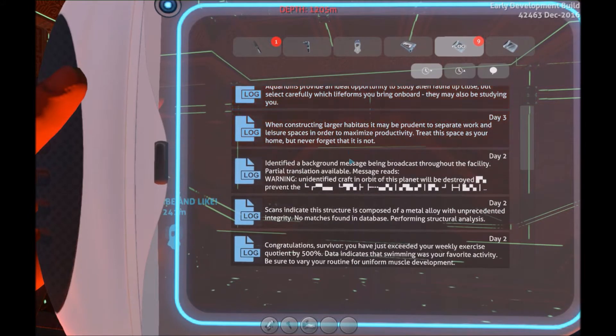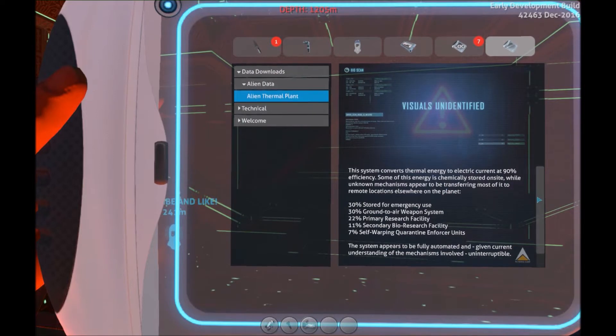It says 'identify a background message being broadcast throughout the facility.' Translation available - message reads: 'Warning, identify craft in orbit of this planet will be destroyed.' This system converts thermal energy to electric current at 90% efficiency. Some of this energy is chemically stored on site while unknown mechanisms appear to be transferring most of it to remote locations elsewhere on the planet - 30% stored for emergency use, 30% for the ground-to-air weapon system, we saw that.